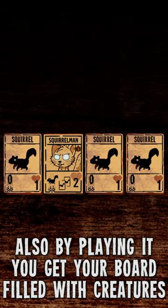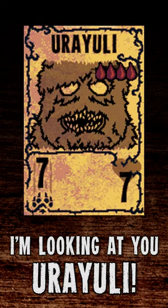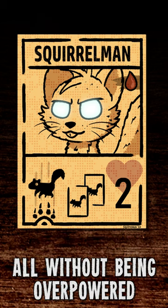Also, by playing it, you get your board filled with creatures you can sacrifice to play creatures with high blood costs — I'm looking at you, Uruyuli. A great card for offense, defense, and sacrifice fuel, all without being overpowered.